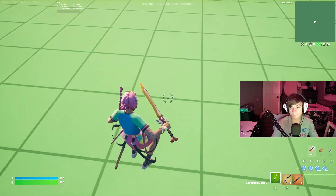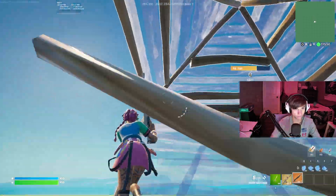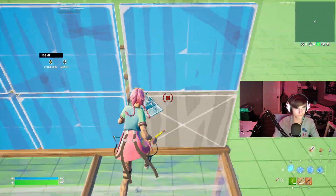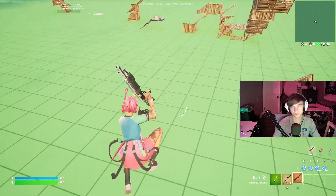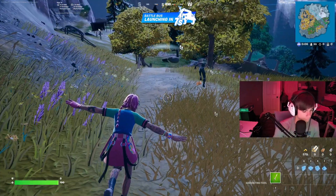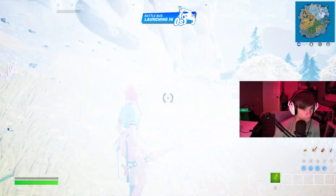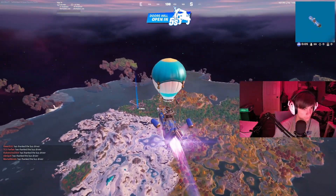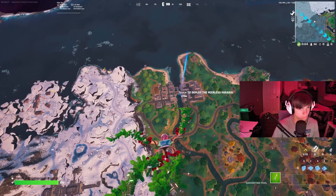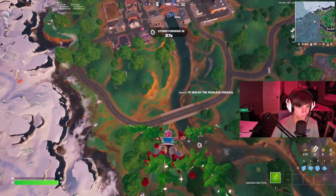Alright, now I'm going to jump into a game with these keybinds and we're going to see how they do — see if I can get a win, which I highly doubt, but whatever. Let's get into the game. Alright, where am I going to go? I'm thinking Slappy — yeah, Slappy for sure. My finger is a bit swollen so I'm not going to be playing to the best of my abilities, but I'm going to try obviously.